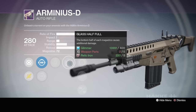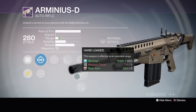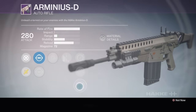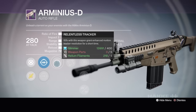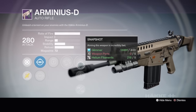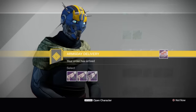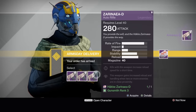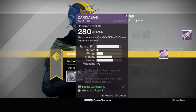I see Glass Half Full and Last Resort. Hand Loaded gives a little bit more range. I'm not digging any of these except the last one seems semi-decent, but even then this thing's a pea shooter. They put Rangefinder on it and Rifle Barrel might get a little bit more range out of it, so I'm going to choose that one.